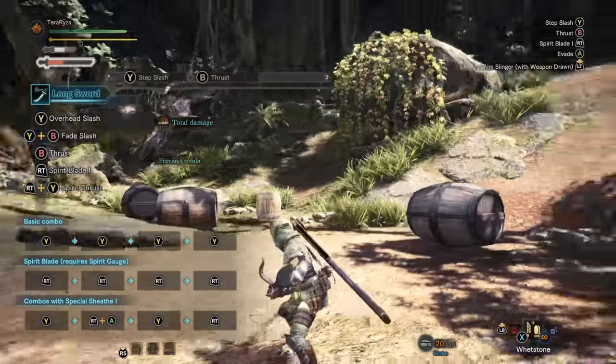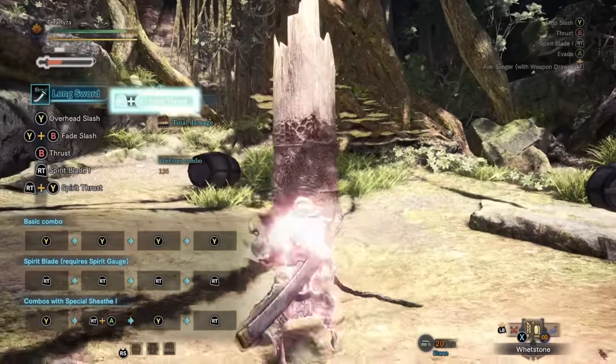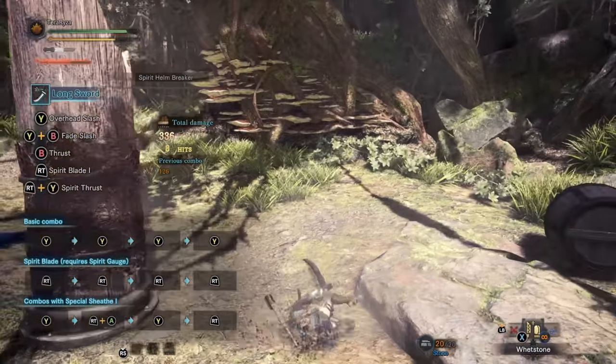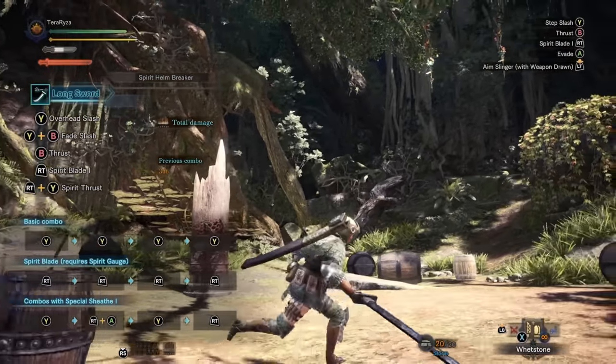The only downside to this attack is that you spend one color level of your Spirit Gauge to perform it — white drops to no color at all. And if you're at red, it'll drop down to yellow, yellow to white, and white to no color.